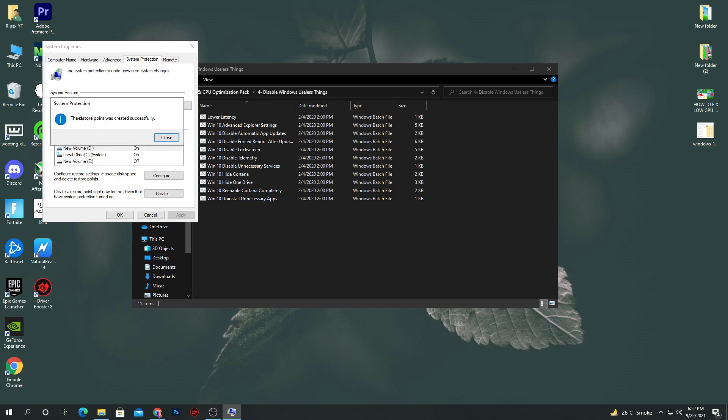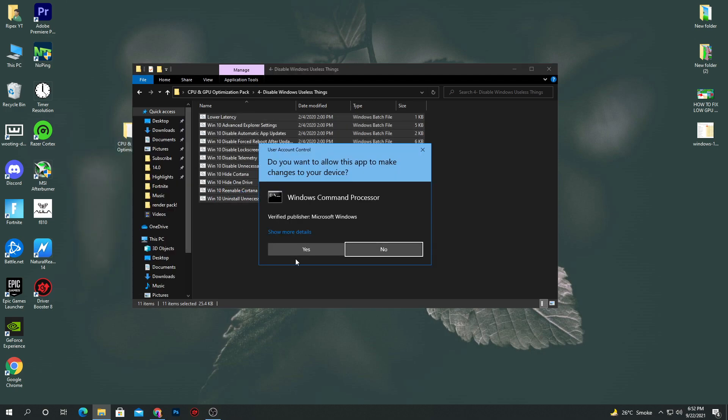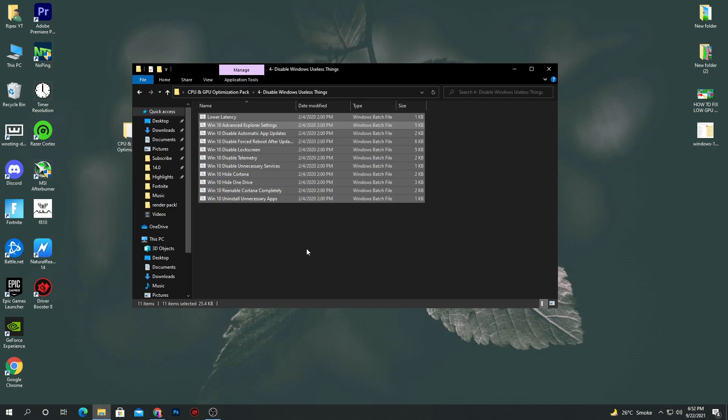Once the restore point is created, click close and hit OK. Now it's time to install the commands for disabling all unused things from Windows 10 — this will really help boost your PC performance. Right-click and make sure to run as administrator, then click yes, and keep clicking yes through all the prompts. After doing all of this, it will install all of these files in the background and we are done.